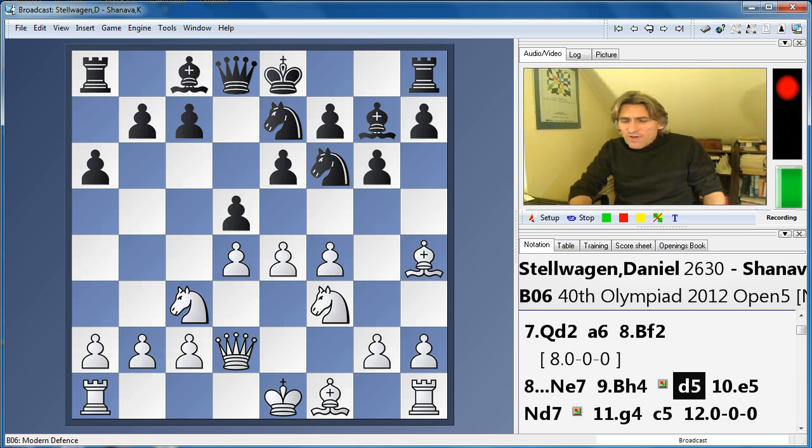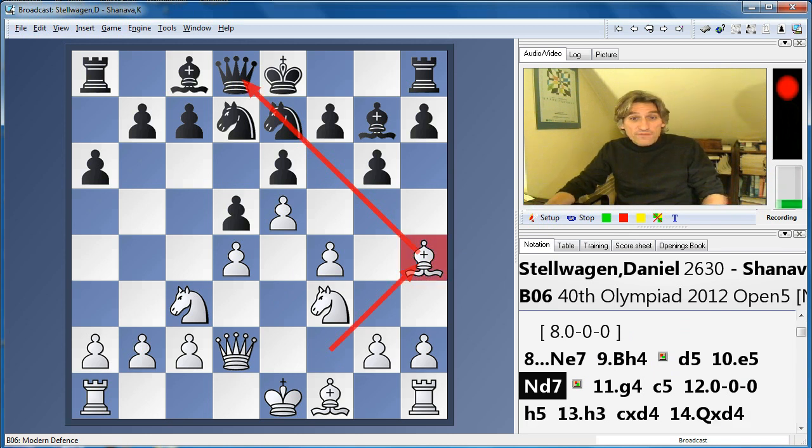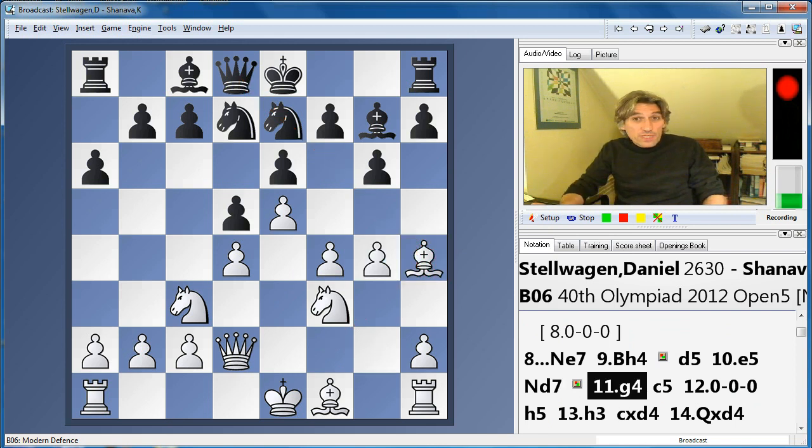Black played d5, and I think black should really be playing b6 and c5 here. But this just leads to basically a very nice French position where the bishop has already found an excellent square. White is ready to attack on the kingside, and this bishop looks very poor on g7, just locked in by the pawn on e5. So things are looking very good for white already.